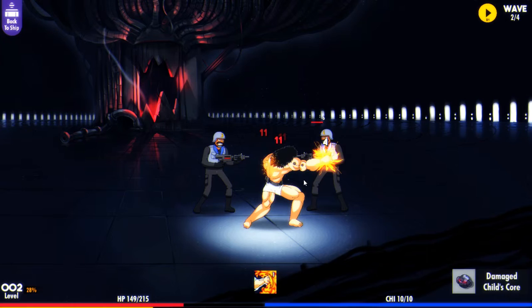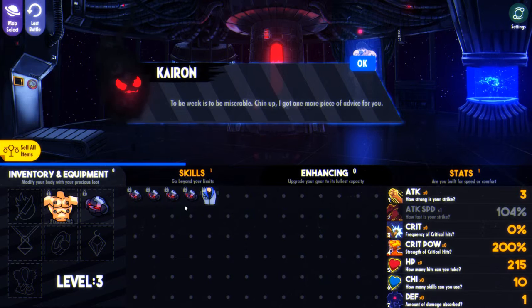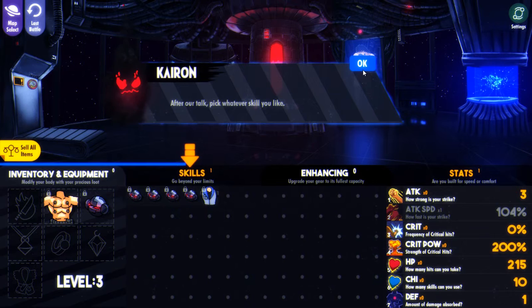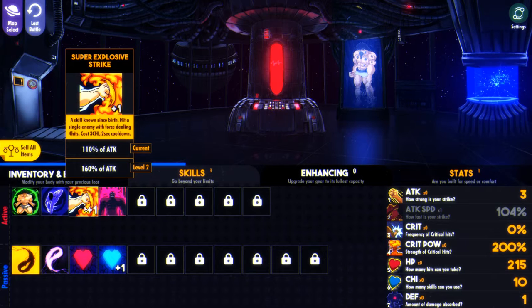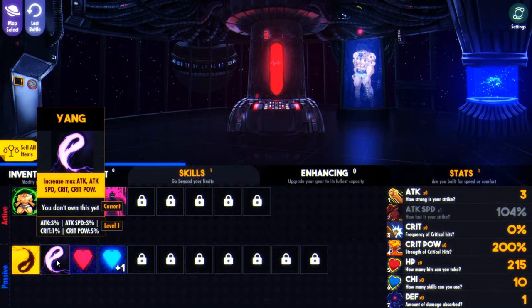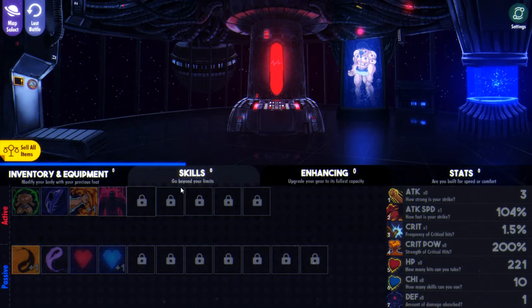Every three levels you get a skill point, which you can invest in active or passive skills. After our talk, pick whatever skill you like. Let's see what we got here: restore a percentage of your HP, costs 8 chi, 6-second cooldown, hits all enemies on one side. There's also a passive skill, and an active that drastically increases your attack speed for 12 seconds. I think we're going to get the crit and attack-type items first — definitely get those two.